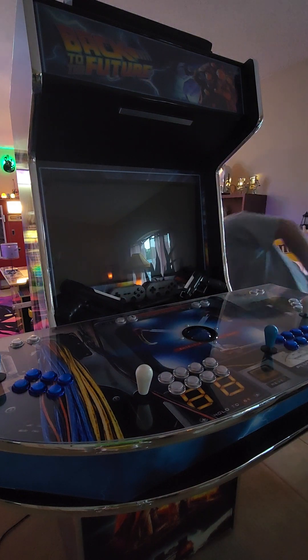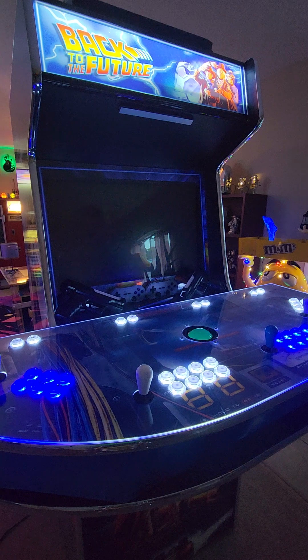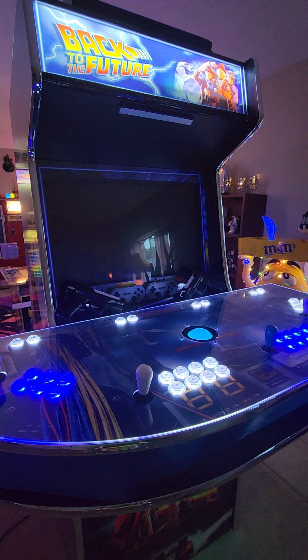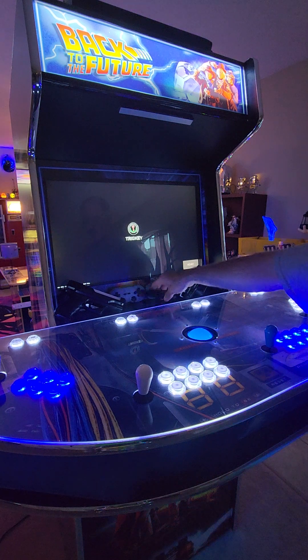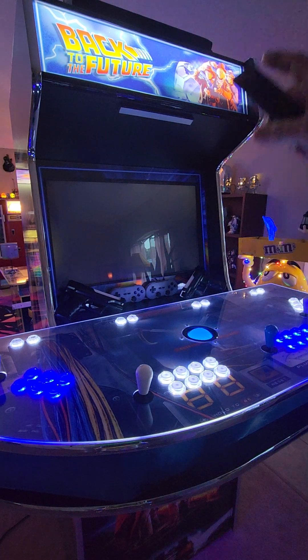Real quick, you're going to run around the back and flip on the power switch. You'll see a little red switch on the bottom left corner. As soon as you hit that switch, you're going to start to see all your lights come on and the marquee light up. You also need to grab your little remote control right here, and this is what turns on the sound bar up top.